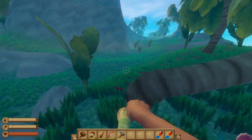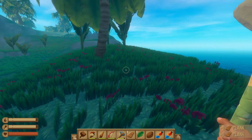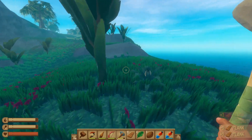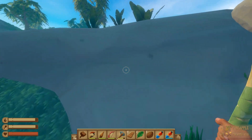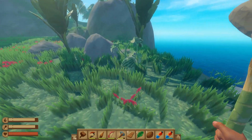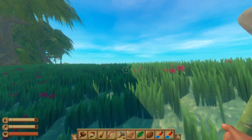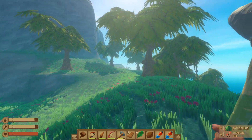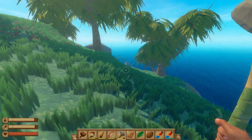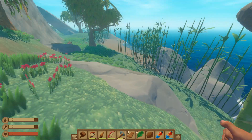Do I care about planks? Yeah, we'll take them — why not, we're here. Yellow flowers — I'll need all those flowers when I start painting and stuff, but I ain't worried about painting just yet. Can I chop those down? No, I cannot — so the big trees you can't chop down. It's just the palm trees you can chop down, I guess. Let's go check the beach out and see what's going on.